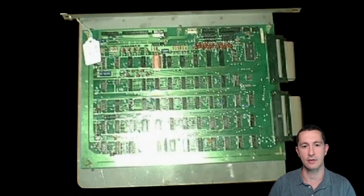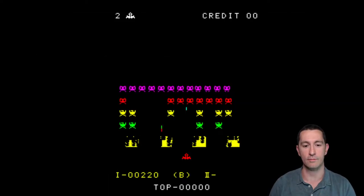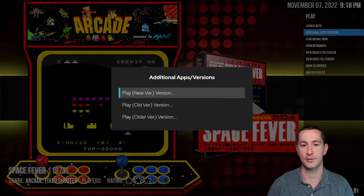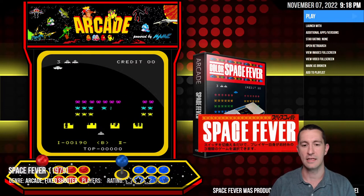There's our cocktail cabinet, PCB, and yes, controls are left, right, and fire. It looks like this one was programmed in color. We've got just various other versions, so let's take a look.